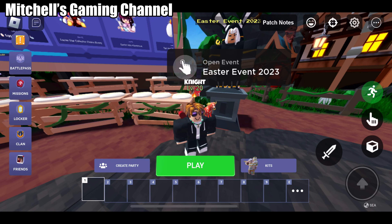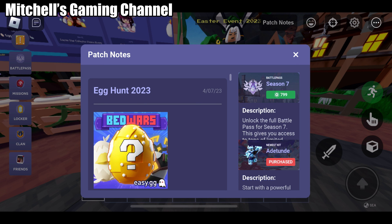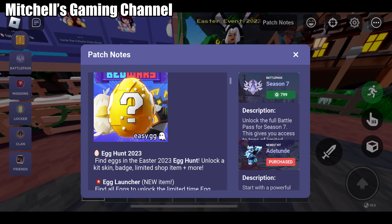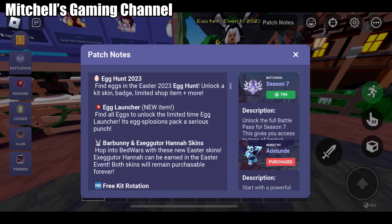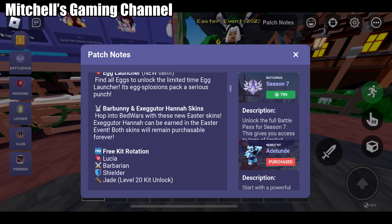Hi guys, how are you doing? Today we're going to do something that happened in the update, so I'm just gonna show you guys the patch notes. There's something called a launcher, and then what's this — use or wire?